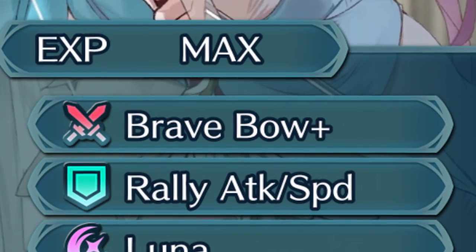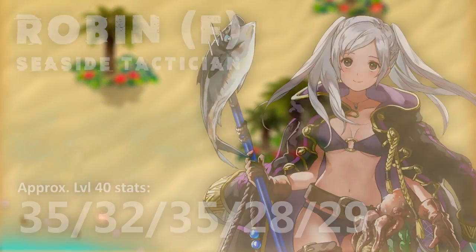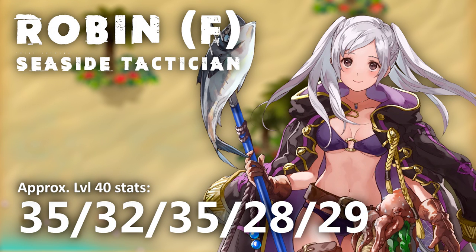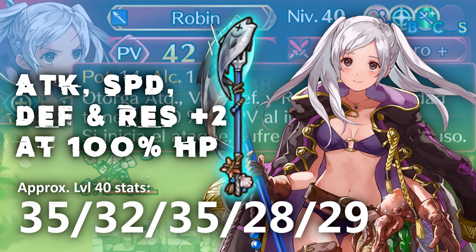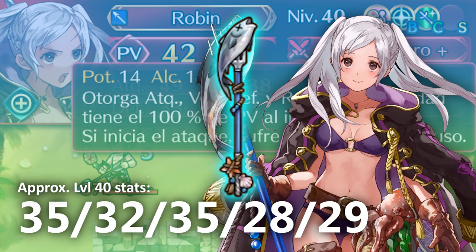Next is Robin, who's been driving the internet crazy. Robin is a seaside tactician who loves the strange creatures she finds on the beach. She's a blue lance user now, and she comes equipped with the Deft Harpoon that has a might of 14. Like the other summer units so far, her weapon has the built-in Celica effect of Attack, Speed, Defense, and Resistance plus 2 if you're at full HP, but then you take 2 damage after combat.